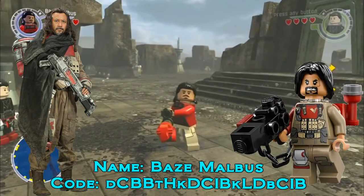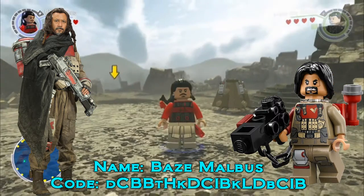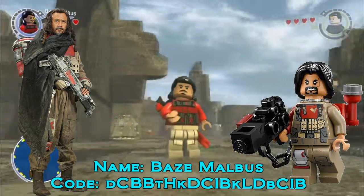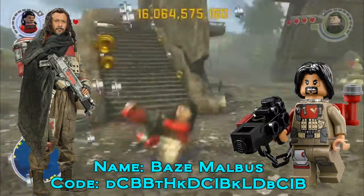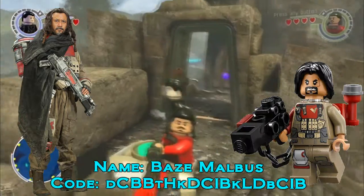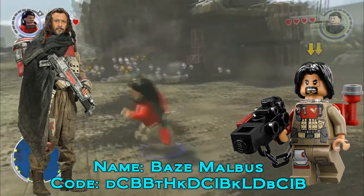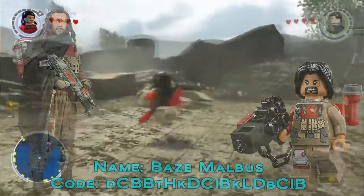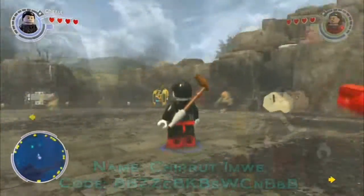This is Baze — the code is on screen now with the official LEGO minifigure shown. With Baze, the official minifigure does have an official hairpiece, but I decided this hairpiece works better for him. He has his big machine gun — it isn't actually this big in the film, but this was the best option available. There's no way of getting the big cooler backpack he has for his gun, but I think this actually works pretty well for Baze.